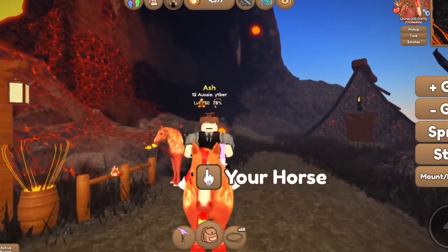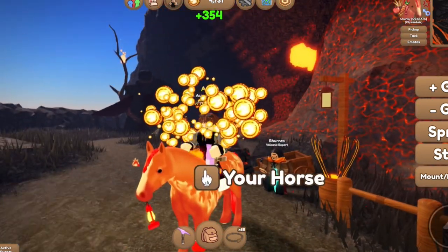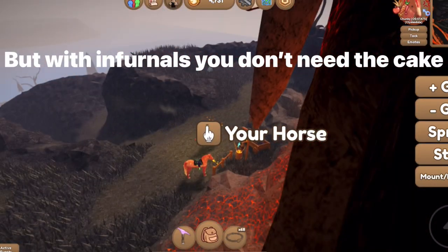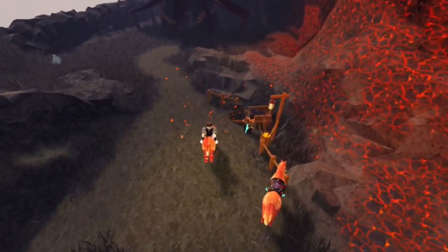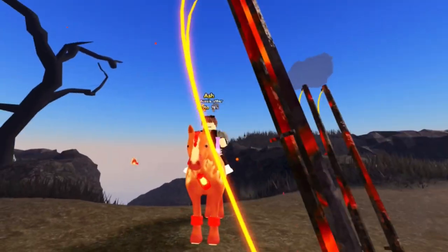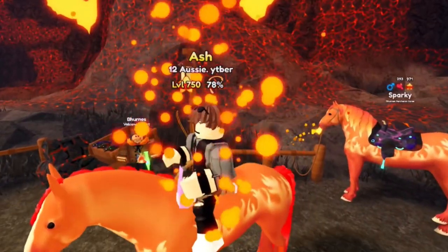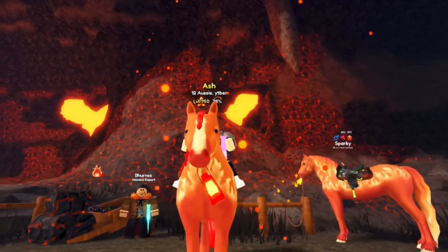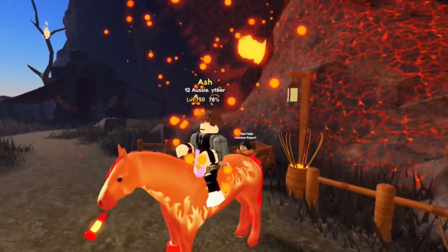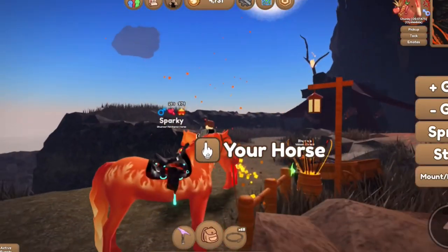You can also get food to feed your horse — you can actually get cakes — as well as fishing rods, so there's a lot to get. Sometimes you get these amazing infernal horses. The first one I got was a Cord horse, but you might be lucky enough to get a Friesian or a Clydesdale or something like that.